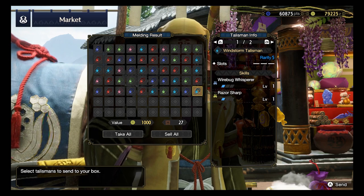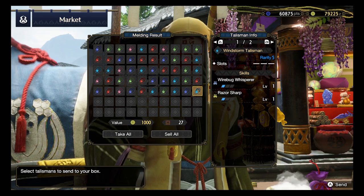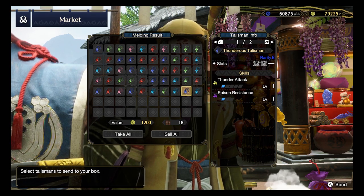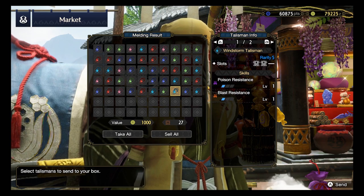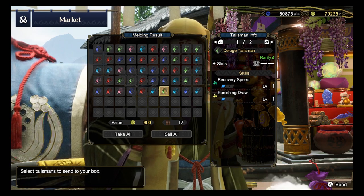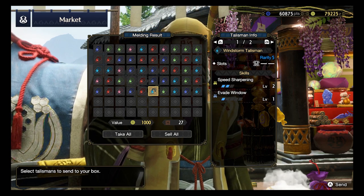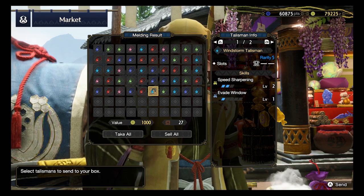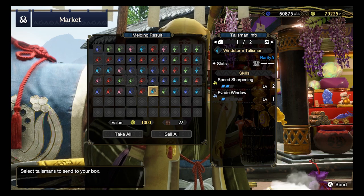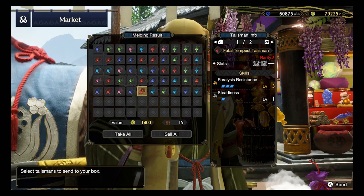A Rarity 5 talisman: Wirebug Whisperer - not a generally useful skill - and Razor Sharp. Razor sharp is good, but no slots - once again a killer. Rarity 6: Thunder Attack and another resistance with a level 2 and level 1 slots - not that wonderful. Rarity 5: another resistance talisman - we're going to skip it. Recovery Speed 1, Punishing Draw 1 with a level 1 slot. Speed Sharpening 2, Evade Window 1 with a level 1 slot - just an average talisman. And then our second last Rank 7: do we get a Weakness Exploit in this opening? Nope. A full Paralysis Resistance skill with a level 2 slot and a level 1 slot.